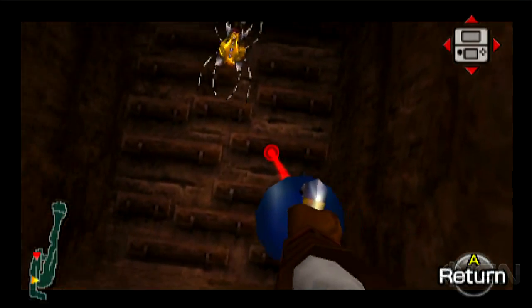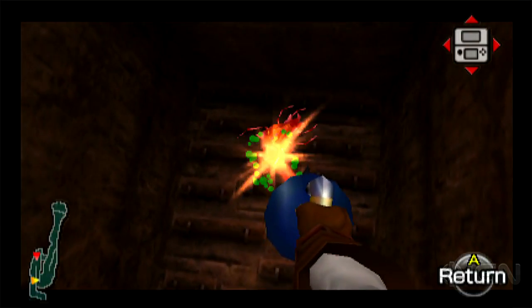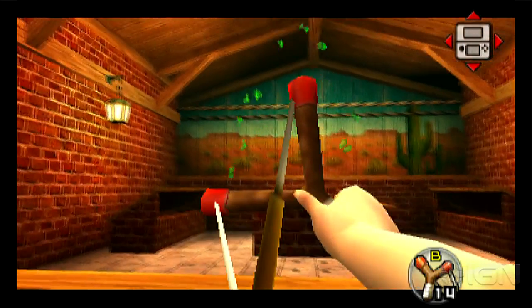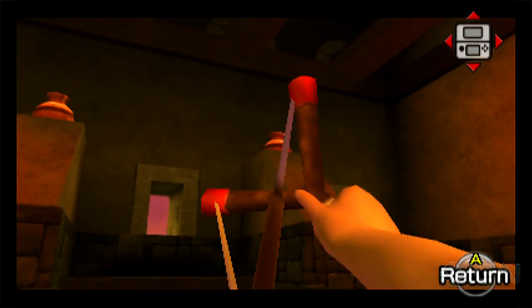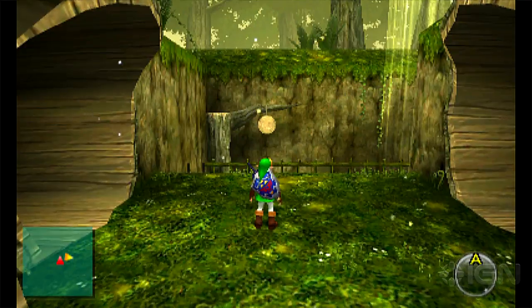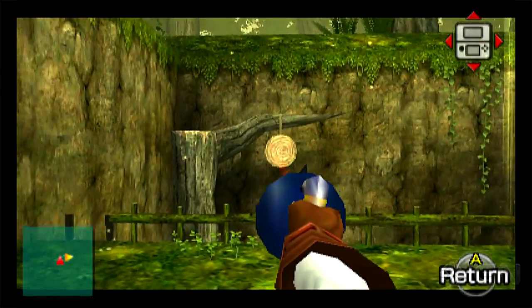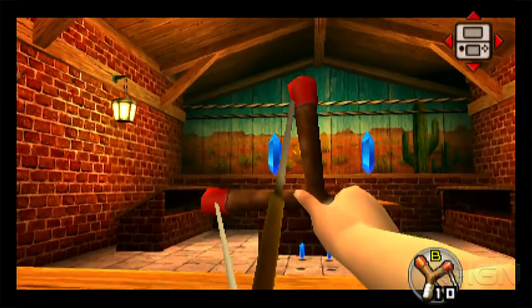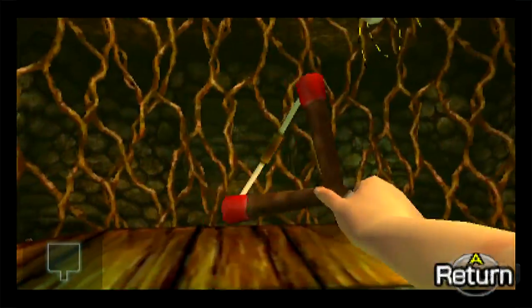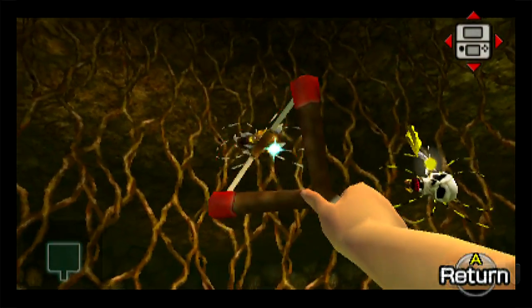The game also gives you the option to use the system's gyroscope to aim the camera around. It's pretty intuitive to use, but using it forces you to move your system around, which will disrupt the 3D effect if you don't keep your system precisely level with your eyes. Of course, you don't have to use the gyroscope, and you don't have to use 3D. Turning off the 3D effect, I barely had any problems and thought the gyroscope aiming worked well.